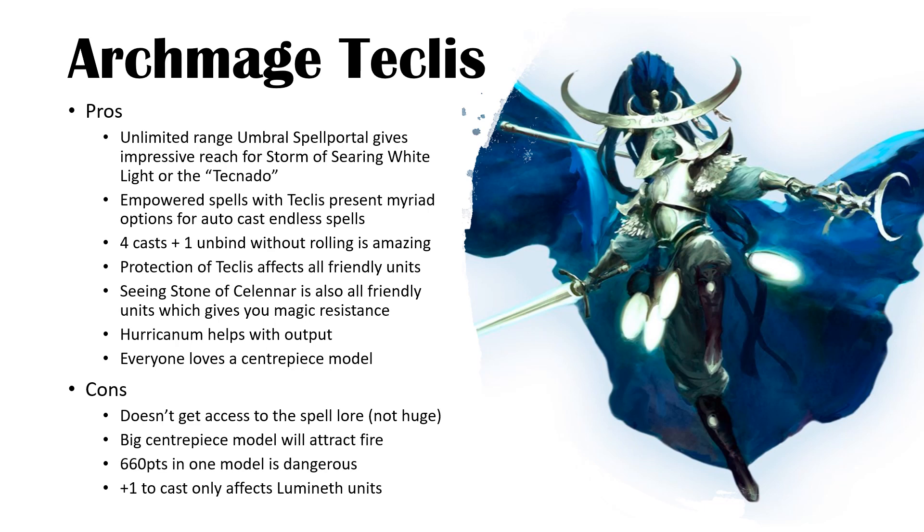Protection of Teclis affects all friendly units — not just Lumineth — so any unit wholly within 18 inches gets a 5+ after-save. The Seeing Stone of Selenar, which is the magic resistance spell bouncing mortals on a 4+, also affects all friendly units wholly within 18 inches. Amazing.